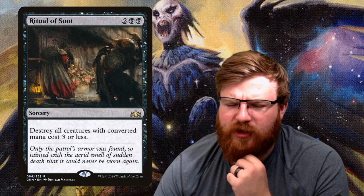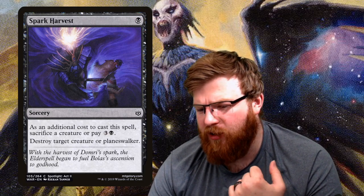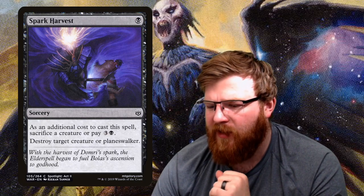Ritual of Soot — for two black black, destroy all creatures with converted mana cost three or less. A board wipe for early threats or token armies. It's useful as a catch-up card if we're behind, and you can attach auras to things that come back on your side. Spark Harvest — for one black, as an additional cost you sacrifice a creature or pay three and a black. You then destroy a target creature or planeswalker. Chances are opponents will have bigger stronger creatures, so this is useful — or use it to get rid of their commander.